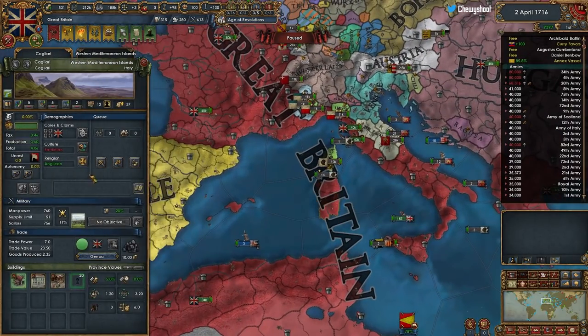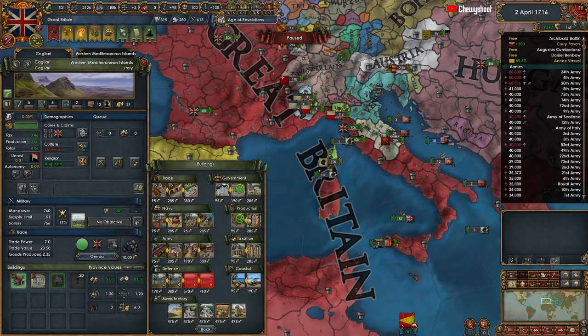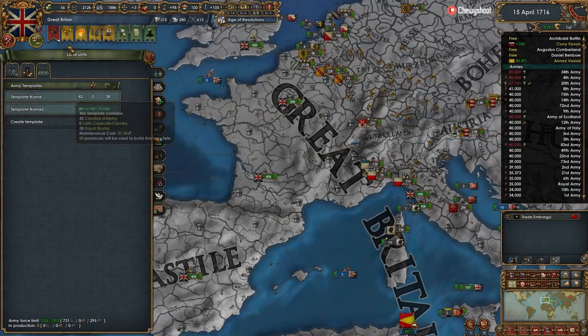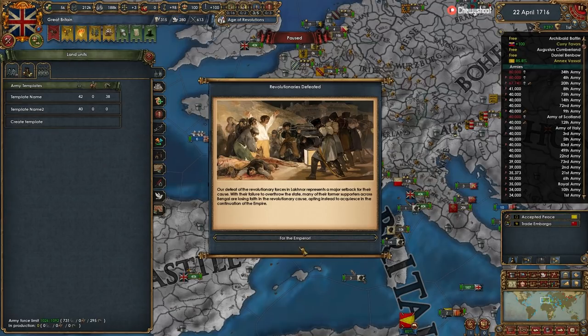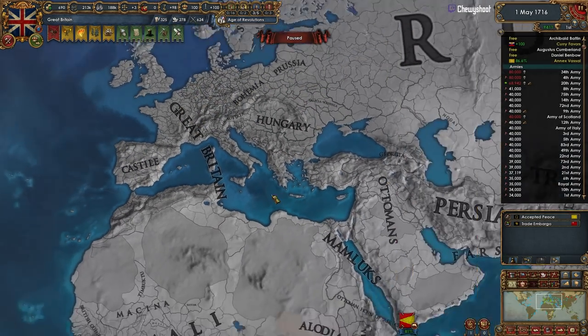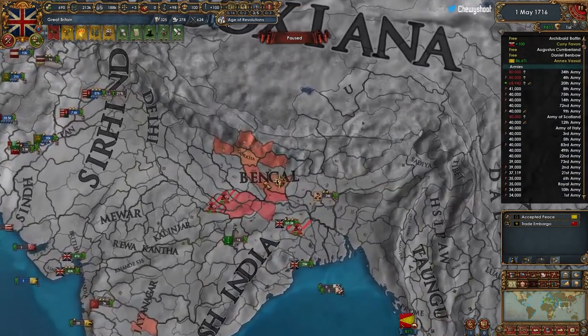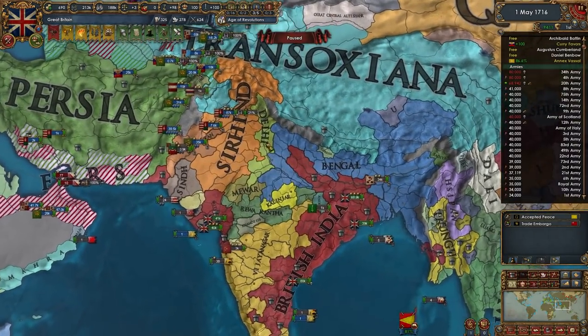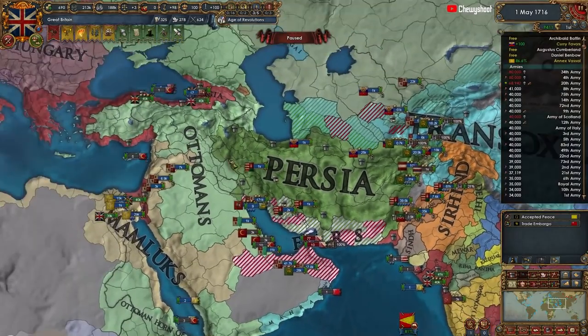It looks like we have another coal province down here that I missed, so let's get rid of the description center here and build that. What is our force limit? Almost - very good. Still making 600 income, very good. The revolution spawned in Bengal. If they go revolutionary we may be able to crush it quite swiftly, which would be very good for us.